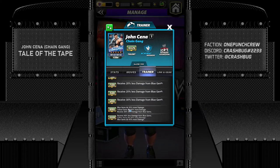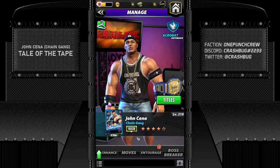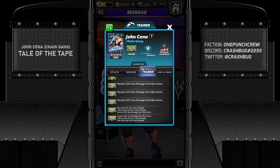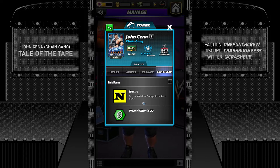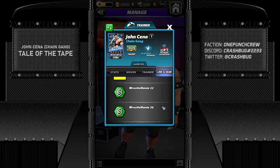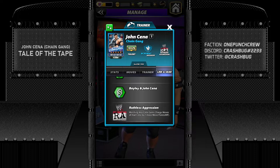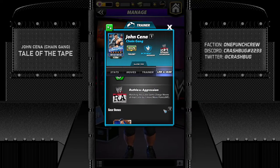His max training ability is at 16,000, so that's the only reason you'd take him there. Max him at five-star bronze and you get to 60,000, so that's the spot you want to hit. His links include Nexus — though Cena wasn't part of Nexus during this period, so I'm not sure why that link exists. There are WrestleMania links, a Bailey and Johnson strap link, and the Ruthless Aggression link which gives +1 AP charge on every gem match.